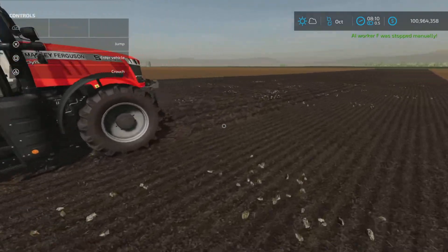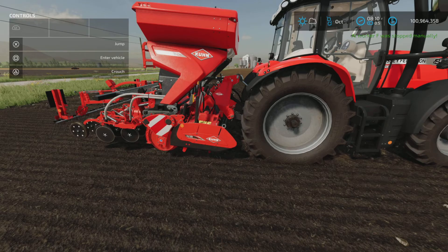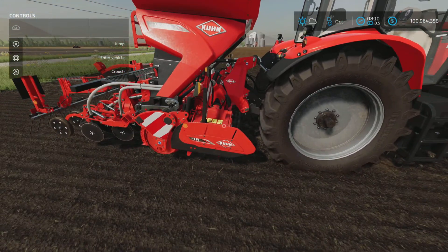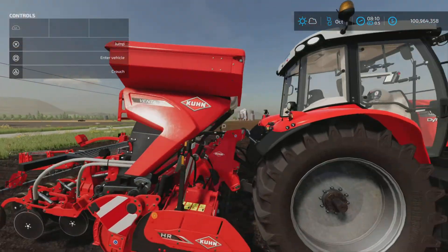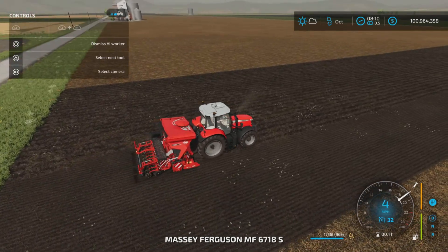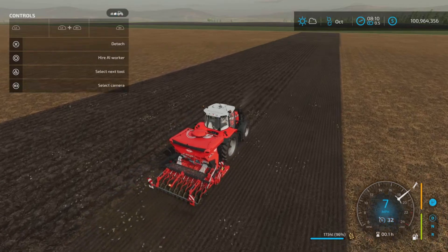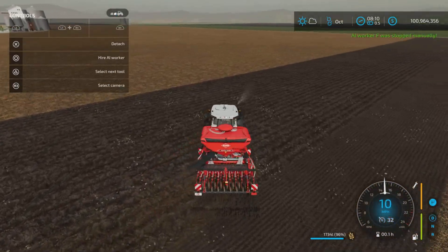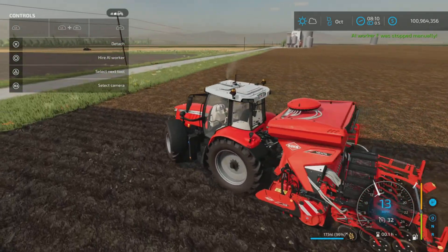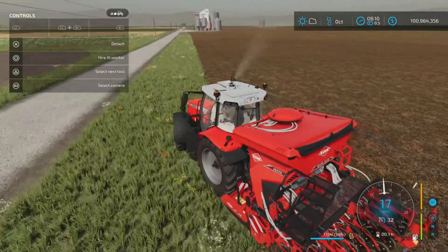Moving on to the seeder — notice I'm on a cultivated piece of ground. That's because even though there is a power harrow attached, it will not cultivate a bare field. If we hire a worker, he has no problem seeding in a cultivated field, as we see here, and he's been doing it quite efficiently. One more thing to note: it is quite heavy. This is a medium tractor and it is very light on the nose — I would highly recommend a front weight.